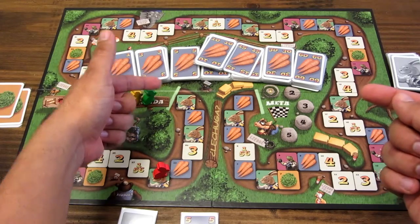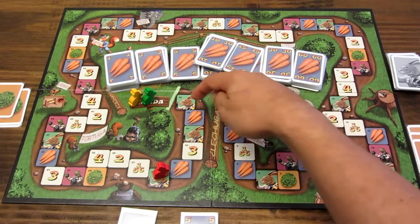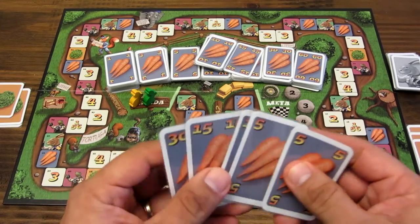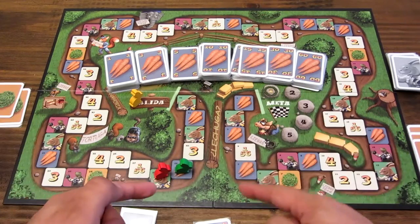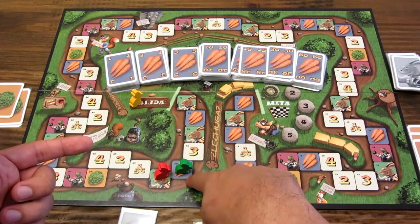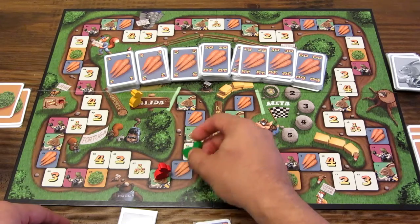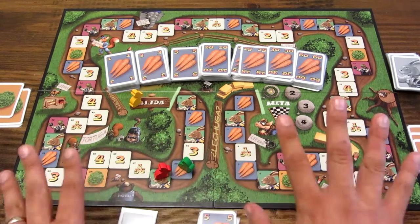Le toca al jugador verde. El jugador verde decide avanzar hasta la casilla de zanahorias, que son 5 espacios. Debe pagar 15 zanahorias y avanza hasta la zanahoria. ¿Cómo funciona la zanahoria? La zanahoria se activa en la siguiente ronda: en el siguiente turno, el jugador puede decir moverse o quedarse en esa casilla y recibir 10 zanahorias. Esta casilla te sirve para ganar solo 10 zanahorias por turno si te quedas detenido. Inmediatamente no recibe nada.